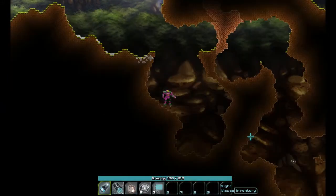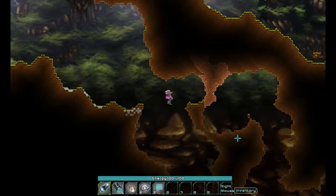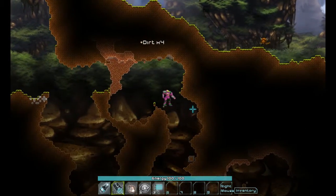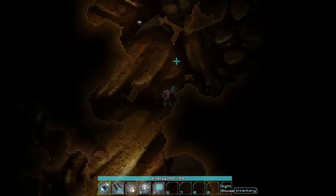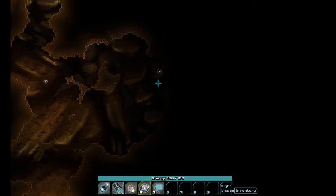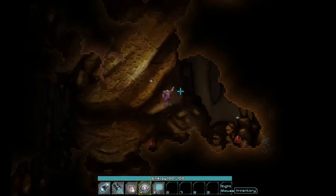Ooh, but here's a cave! Hi cave. Do you have coal in you? I would really like it if you had coal. This is blockaded by clay — interesting. Let's just make our way through here. This is why we brought those light orbs, cause we're gonna have areas that we're gonna want to light up. And there is nothing here. But now we know there's nothing there.